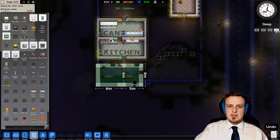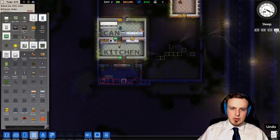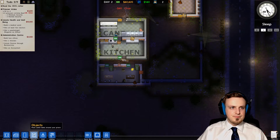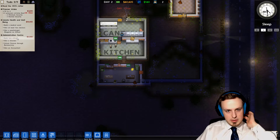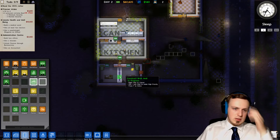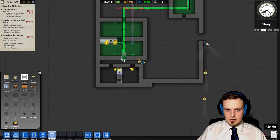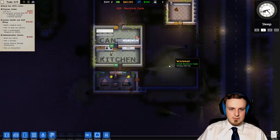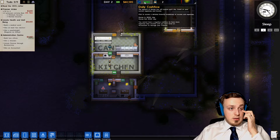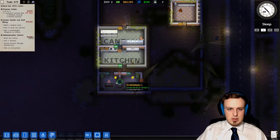Let's just fast forward the time until we can. Now we're done and we can build these chairs. We built two offices. We didn't build them yet because first we need a wall over here and we need to tell the office that it's an office. And now we need some more power down here so our staff can see stuff.